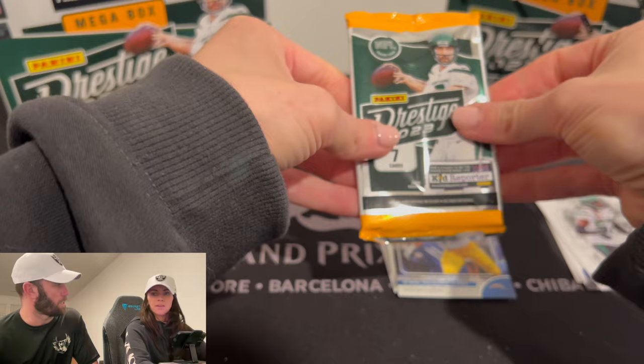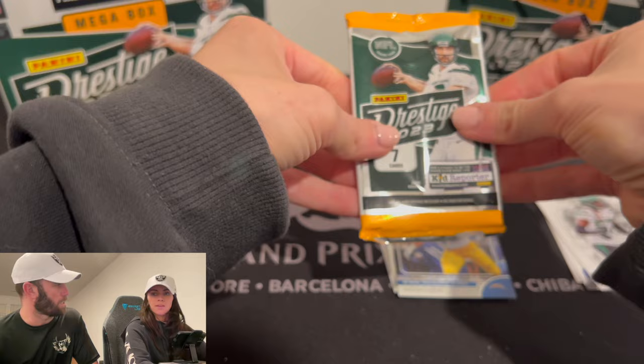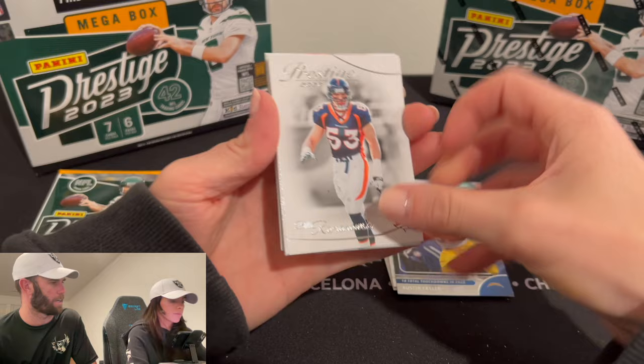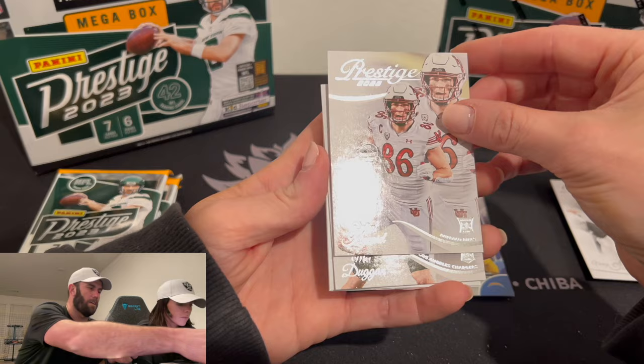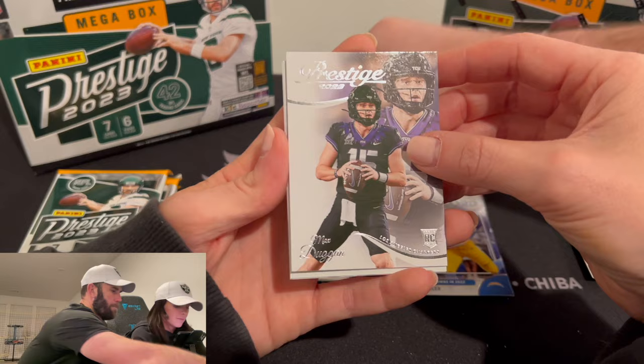Not much to see. It's so much easier to open these. Maybe because you didn't sell those individually. Dalton Kincaid — our first rookie that is worthy of sleeving. We will take it. Max Dugan. Sam LaPorta, okay, very nice on the Galaxy. I'm trying to see if it's numbered. No.